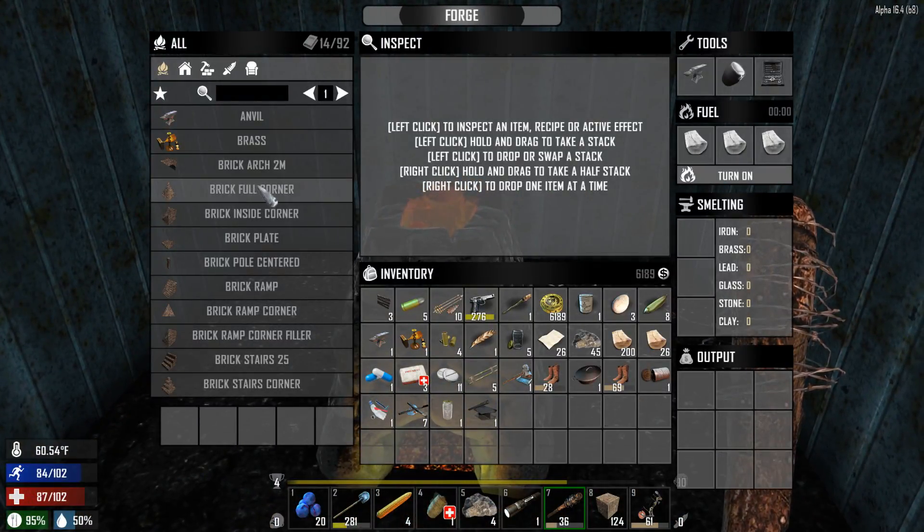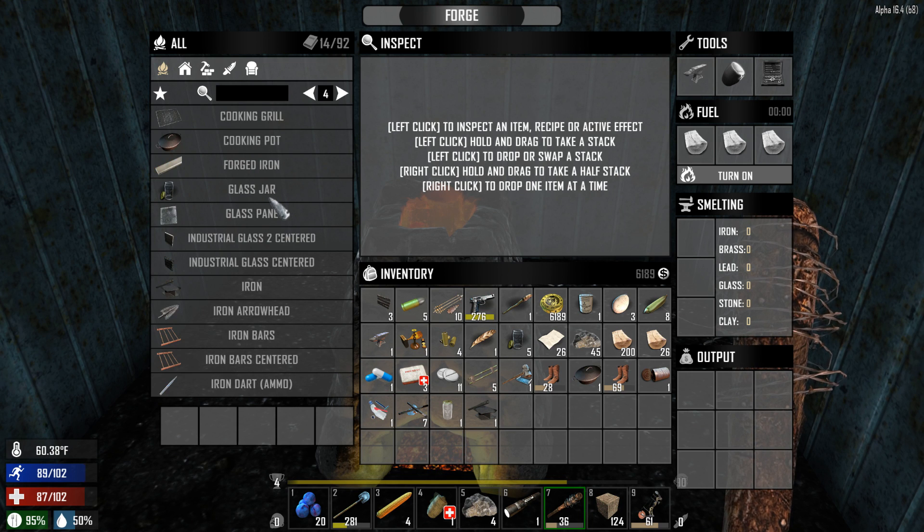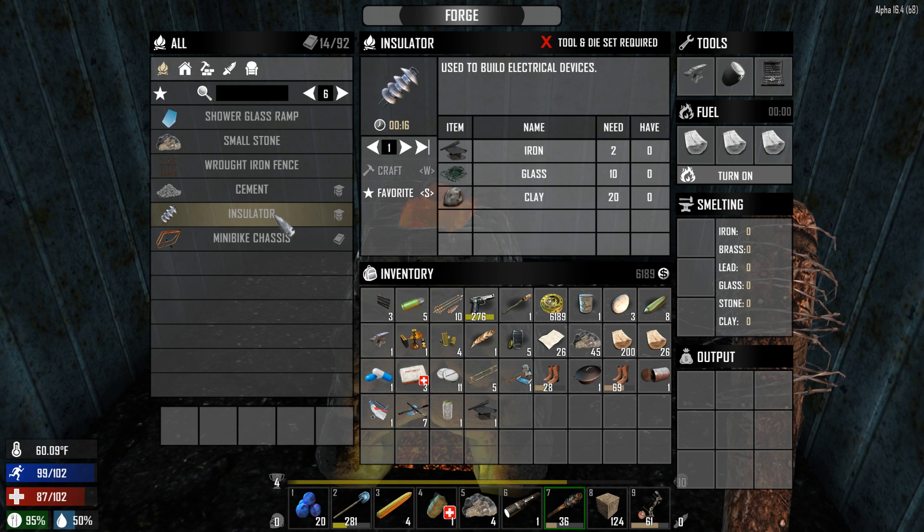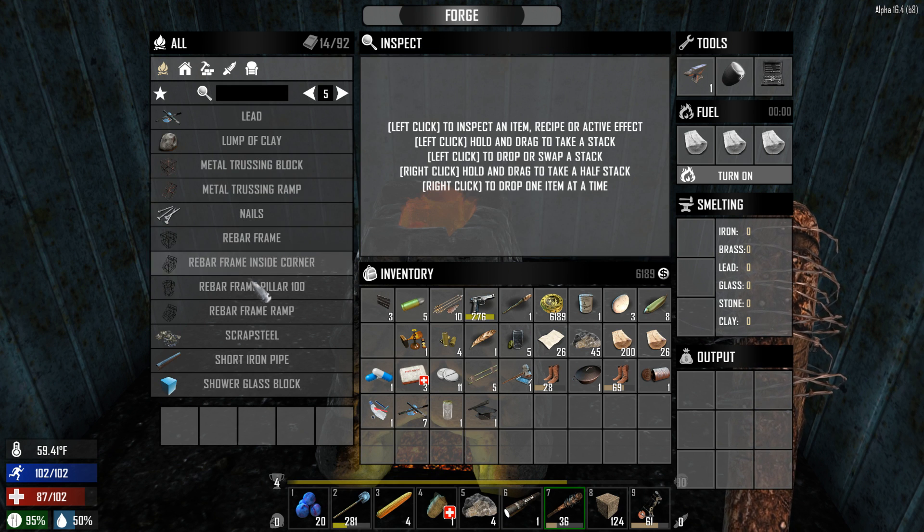Where did that forge go? Right here. Beautiful. Let's take a look at the forge here and see what's up. If you added anything in the actual forge that you can make — you make the insulator in the forge. Almost forgot that again. There we go. Beautiful. Our anvil's in the forge now.